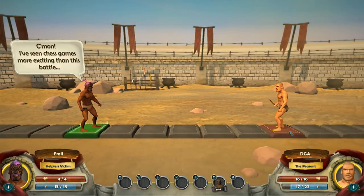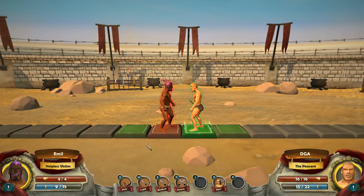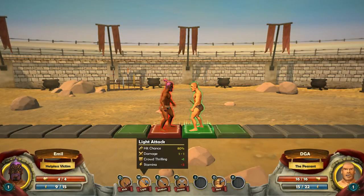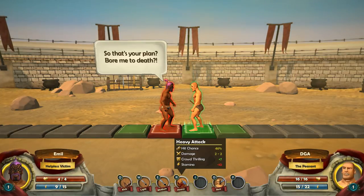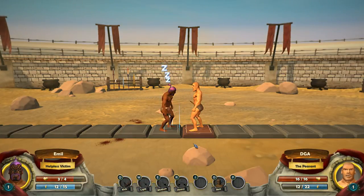I'm going to move back here and let him come to me. I have a kick — hit chance is 100%, damage is one, crowd thrilling plus two, stamina minus two. Light attack is 80% chance to hit, damage one to one, crowd thrilling plus one, stamina minus three. There's a medium attack at 60% chance to hit. Heavy is only 46% chance to hit, doing two to two damage. I think a light attack is what I want here — critical damage.